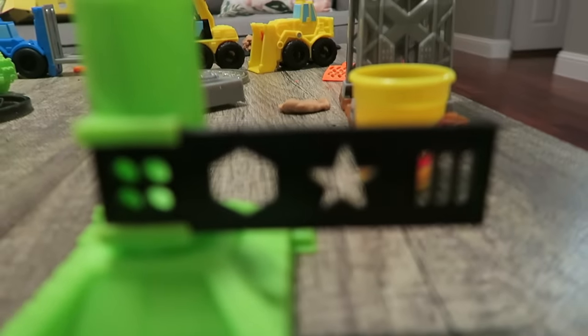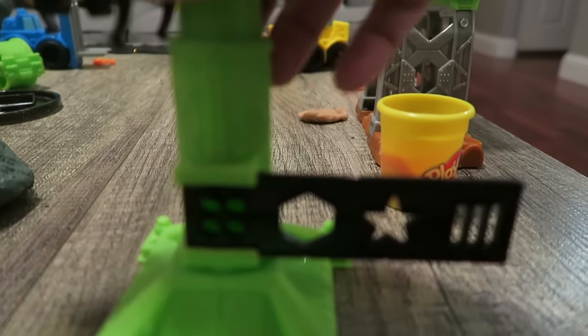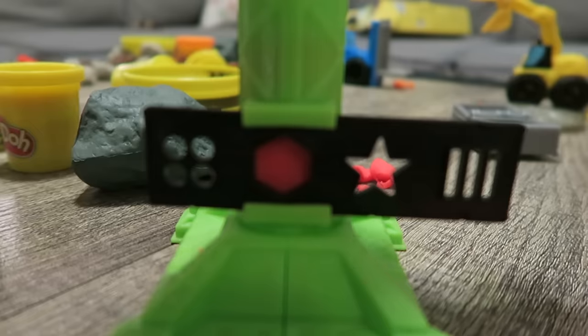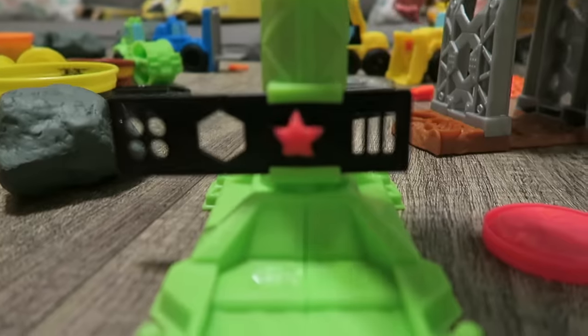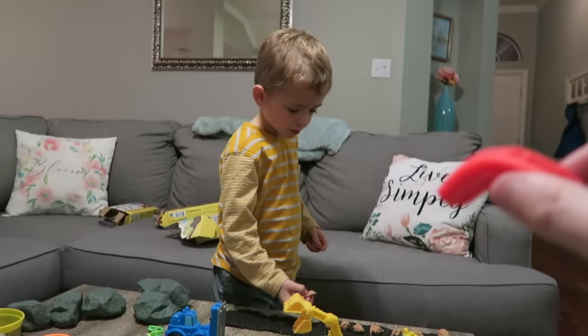On the crane you can make all these different shapes. You put the Play-Doh in here and then you smash it down. Which one do you want to make first? You want to do this one first? Yeah. Let's do it — smash! Awesome. This time a star. That came out really good. Look at that — a star!